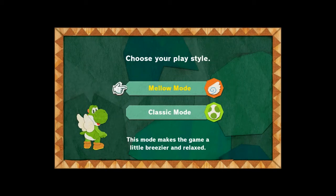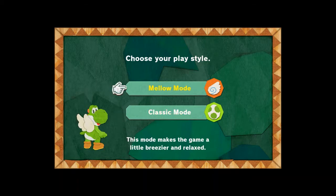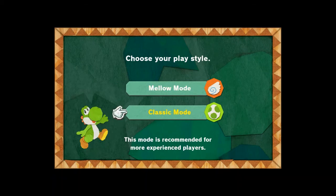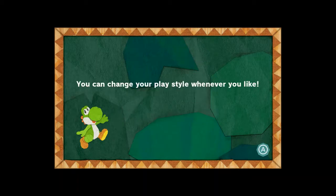Choose your playstyle: mellow mode for babies, or classic mode for big boys. We're going with mellow mode — this mode makes the game a little breezier and relaxed. It gives you wings that let you float through the game, but we don't want that. We want the mode recommended for more experienced players. You can change your playstyle whenever you like.